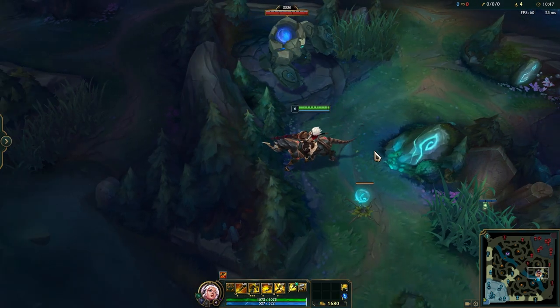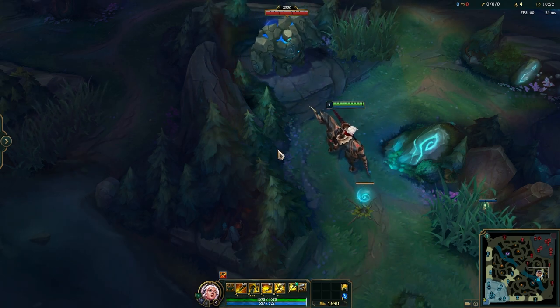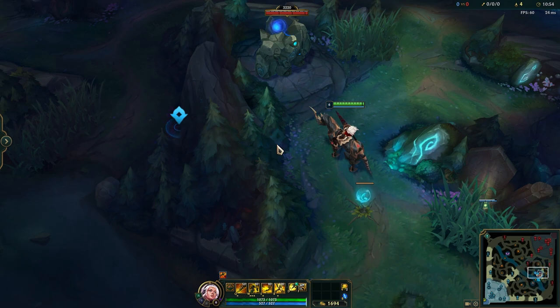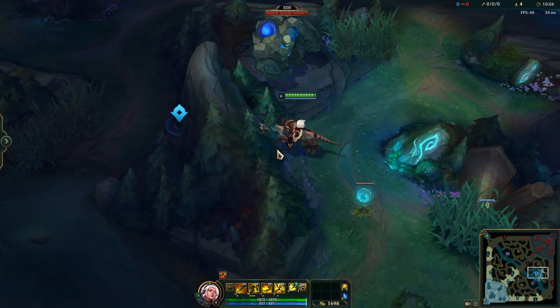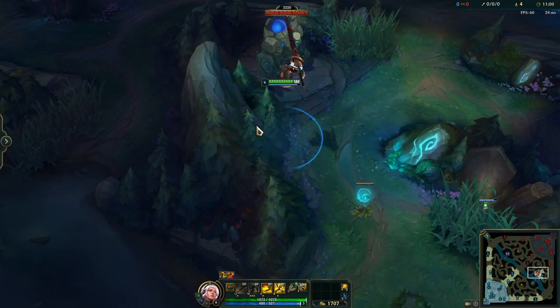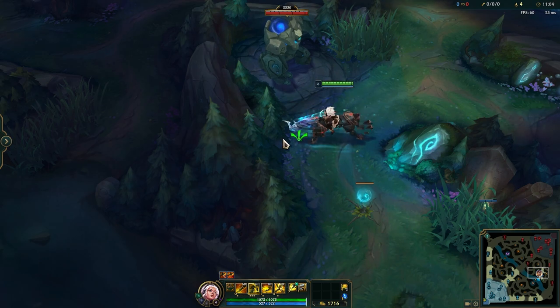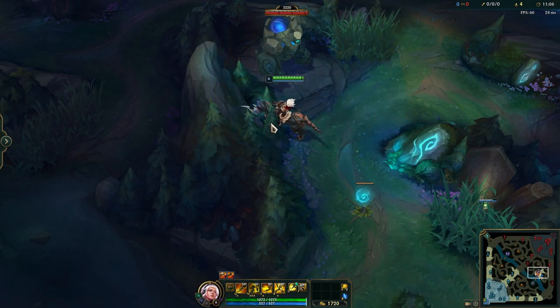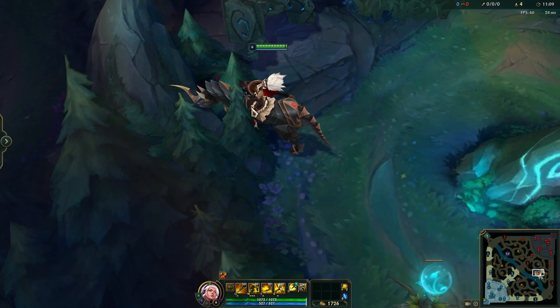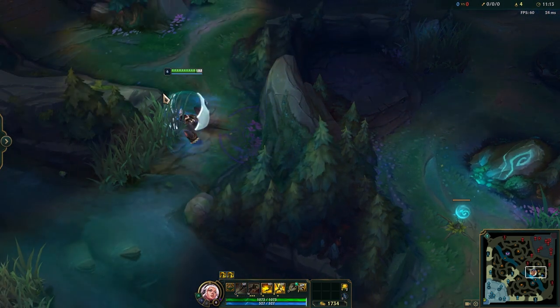This is actually the most interesting one, because let's be honest, this doesn't look possible for Rell's Crashdown. And if you just run there and randomly try it, it isn't. But if you position yourself so that this tree actually covers a part of Rell — exactly like this — then you can actually make it over.